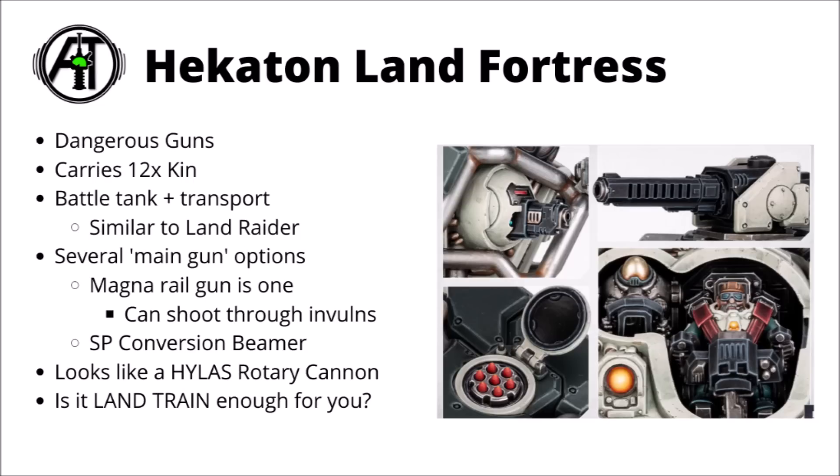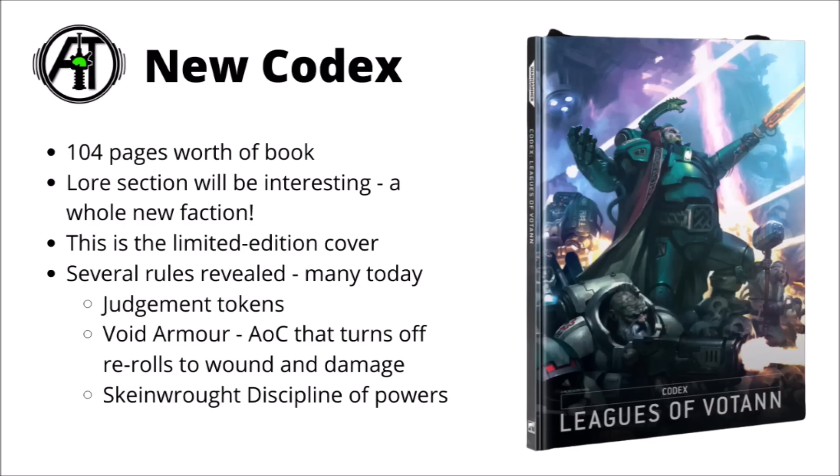We do have a few more pictures of it as well — a couple of closer looks at the turrets, and it looks like there's an option to get some sort of missile launcher goodness in there as well. I believe the thing on the top right is the Magna Railgun. I quite like the inbuilt pilot cockpits — there's an Ironkin serving alongside a regular Votann in the driver's seat. They've also announced the Codex for the Leagues of Votann: 104 pages worth of book. The lore section shall be particularly interesting as it's a whole new faction. On the limited edition cover coming in the new launch box, I can see a Kârl there leading his forces, including what I think is a Chthonian Berserk, an exo-armoured guy, and a Hearthkin Warrior with an Ion Gun.